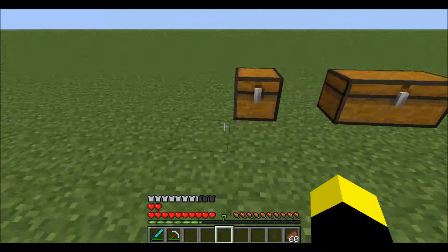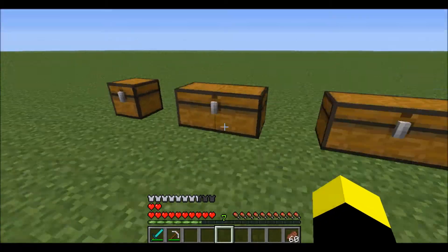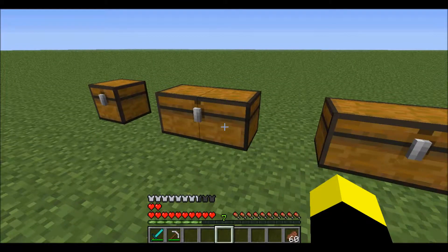Here are these doors — I don't believe they naturally spawn yet, but you can't break them unless you're in creative mode. What you need is the same color key as the door to open them. These keys are all found in dungeons. The skeleton key can open any lock you want — the blue boss door, a locked chest, anything.